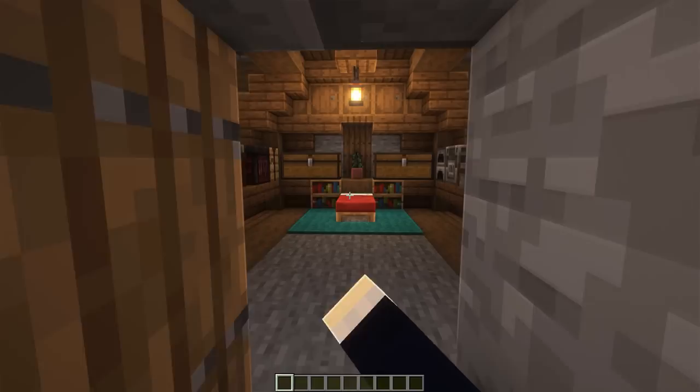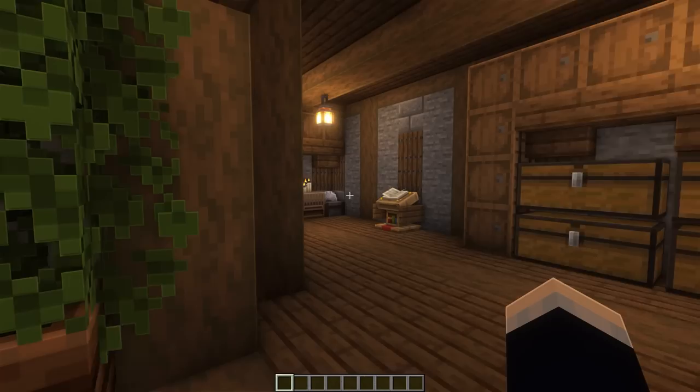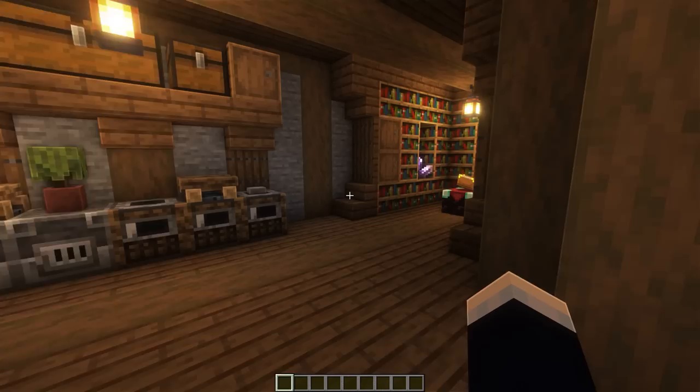Heading on inside, a cool feature of this base is that we have this quick area that you can utilize — you can quickly come in and sleep, you've got a little bit of storage, some furnaces, and all of your crafting blocks as well. Over here we have our storage and crafting area, and then back over this way we have our furnaces and enchanting area.